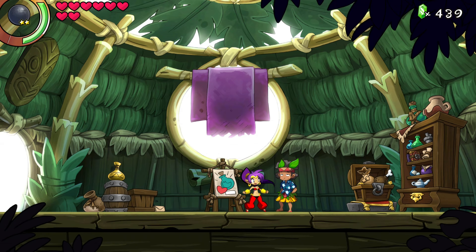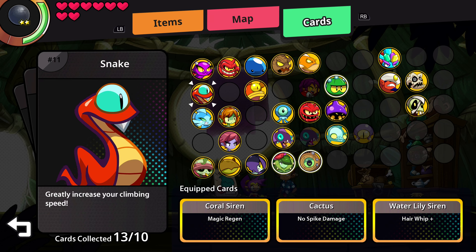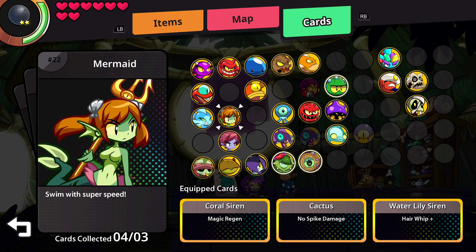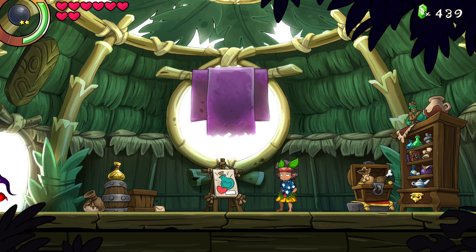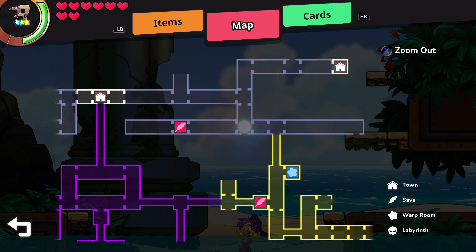I was wondering about the boomerang because the bat card says boomerang consumes less magic and I didn't have it — so that's interesting. I don't think I got this card — Tortoise form will take less time to charge up. Skeleton Knight card. On to the next area.